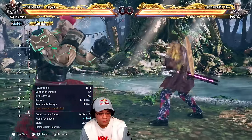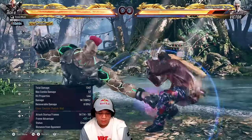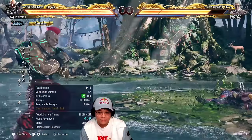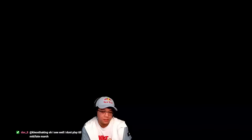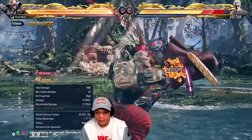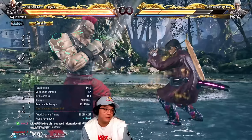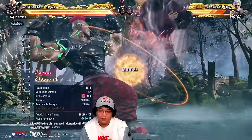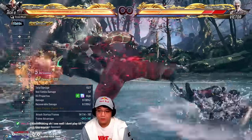So to recap: standing two, the down back one from full crouch, forward forward one to mix up with the lows, and the running one plus two. The running move is best used after your combos when the opponent is trying to get up — run in, get your advantage after the combo.